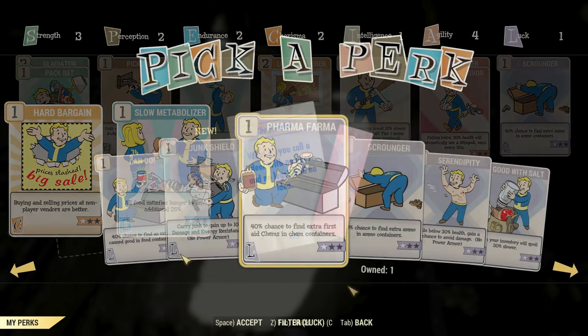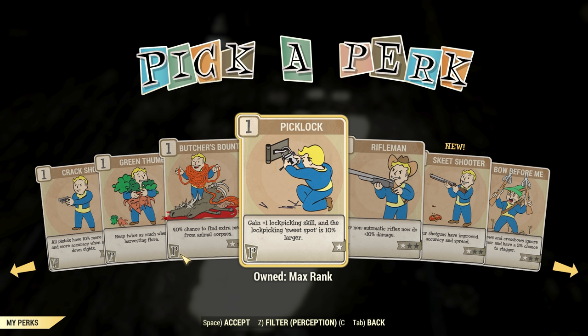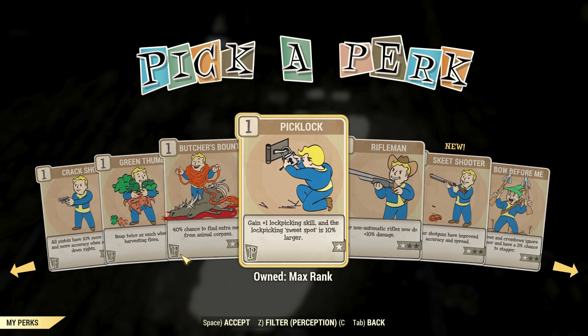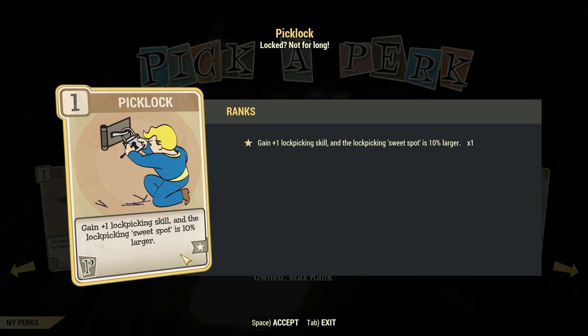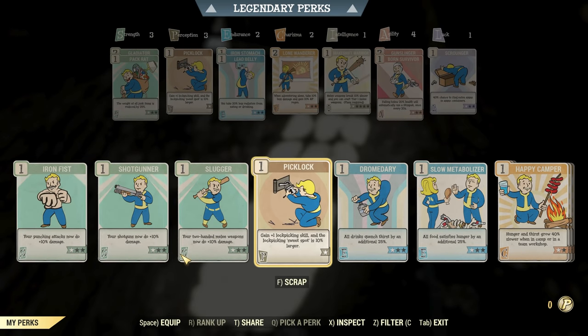Which does mean that the leather armor we have on at the moment, we're going to want to try and upgrade that before too long. We need to keep in mind that the weapons and armor we have, we want better versions of them — the level one version of a hunting rifle is going to be nothing compared to the level 10 version. Let's have a look at this level up and our unopened pack, see if we pull out anything interesting. We'll pick up some bubblegum, which is useful to slow down our hunger and thirst. This is not a bad card — 10 damage and energy resistance just when we're carrying junk. We're pretty much almost always going to be carrying junk. I really want to grab another pick lock, though I think we might need to apply additional pick locks since we're at max rank on the one we own.